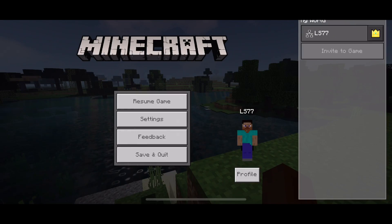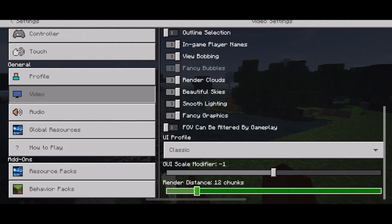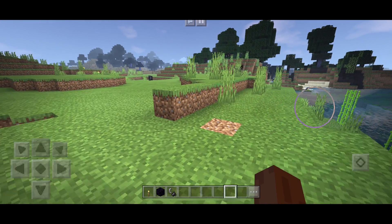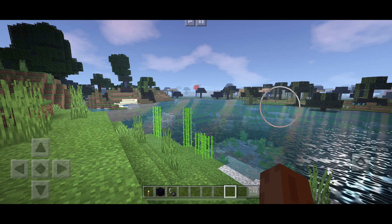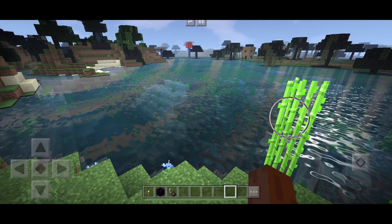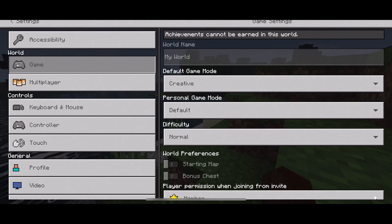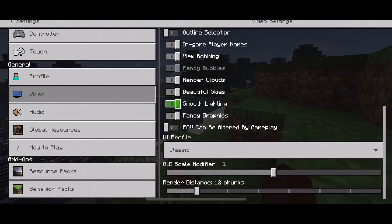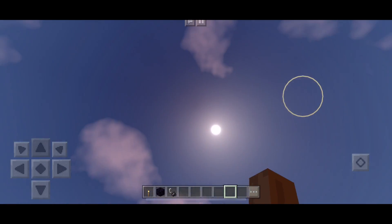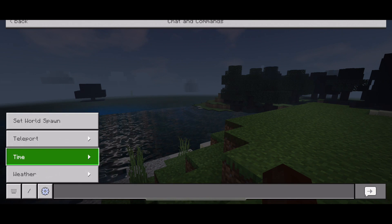Alright guys, coming up at number one we have the SeusPE Shaders. I cannot stress to you guys how much this is actually my favorite shaders for MCPE. Unfortunately, the real version hasn't been released and won't be anytime soon from what I can see. But if you really want access early, you can get the remade version by someone else - I'll leave a link in the description, as well as to the original creator Gabriel. As you can see it's very laggy - I'm running on my iPhone X and still getting a substantial amount of lag. The sky and stuff is really really beautiful, and we have realistic water.